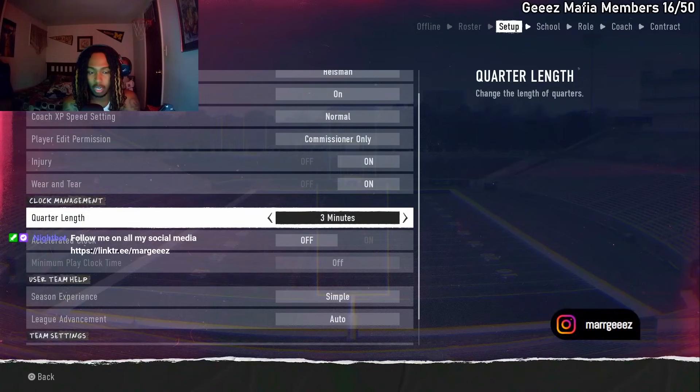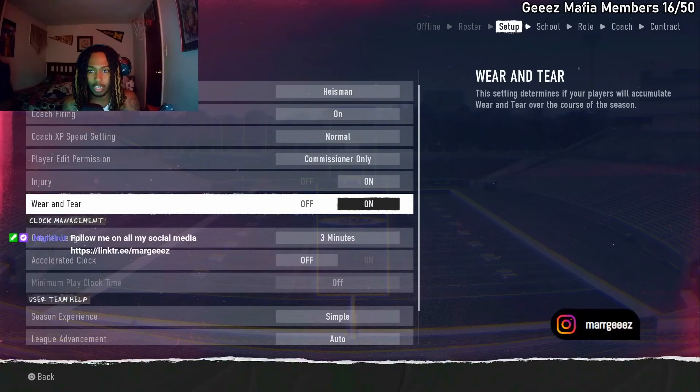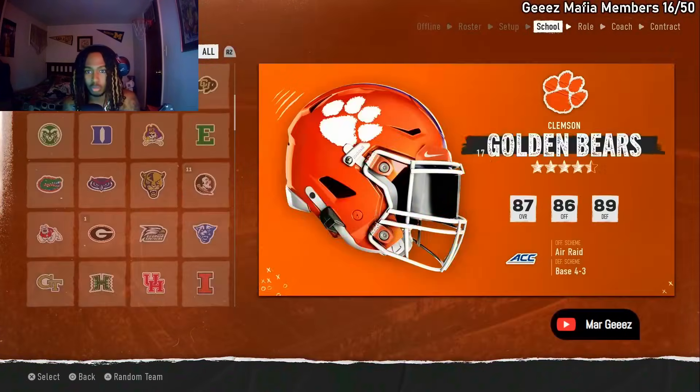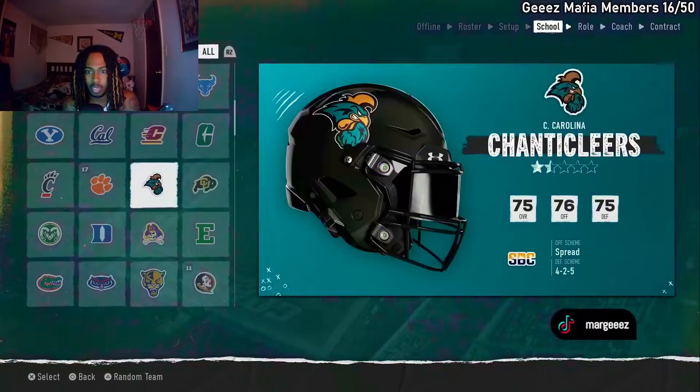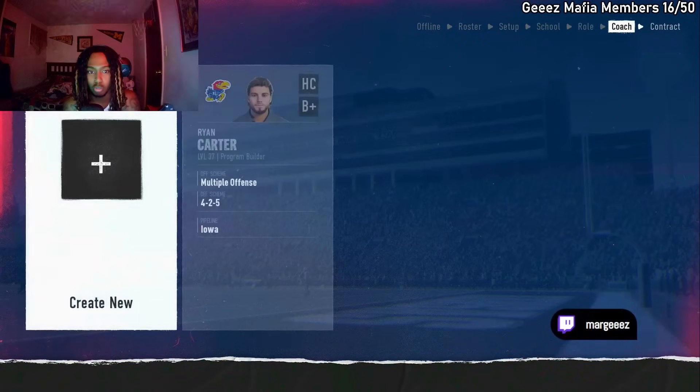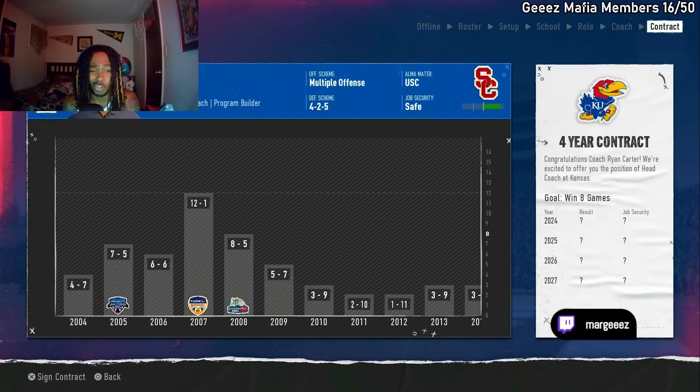And then if you want to just do your player only, you can change the quarter length. I like to play three minutes. Keep it on Heisman or whatever level you want. Press circle and it'll advance. Then you pick the team you put your player on — I pick Kansas. Go to head coach — you can make a head coach but there's literally no point. Just sign a contract.